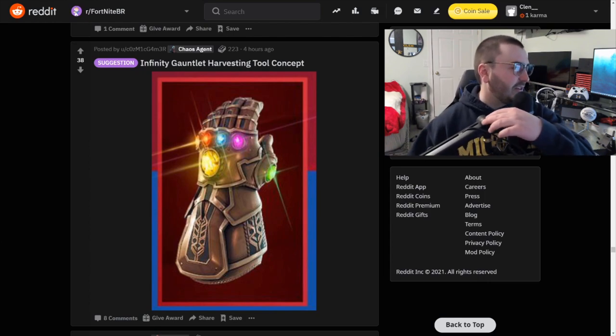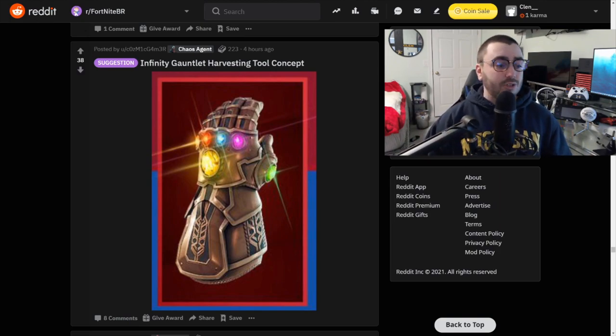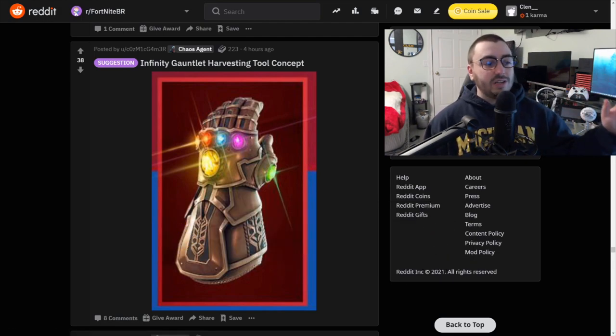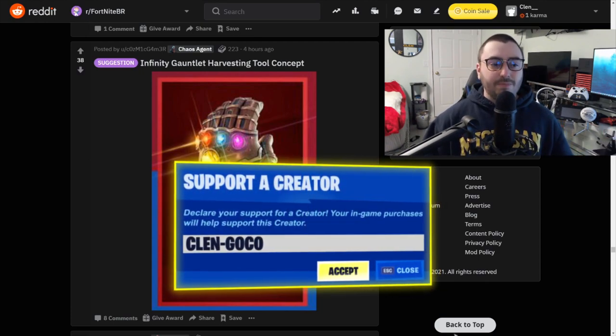I think this has been quite a short video, but I apologize for that. Thank you so much for watching. If you're new here and you enjoyed the content, please consider hitting the like button — it would help out the channel a ton. Subscribe if you'd like to see more Fortnite and Smash Bros content. I recently got a supported creator code — if you want to use it, it's CLENCOCO, all capital letters.